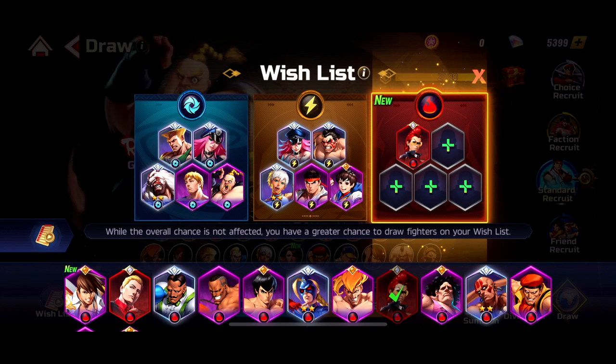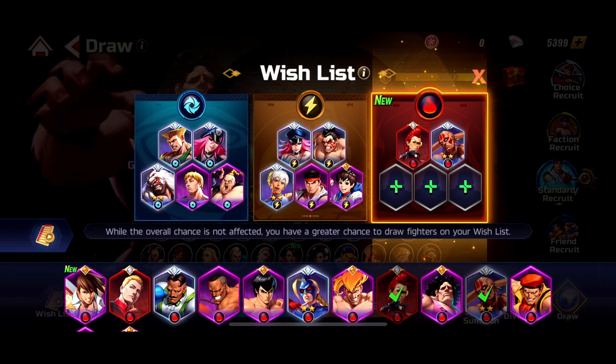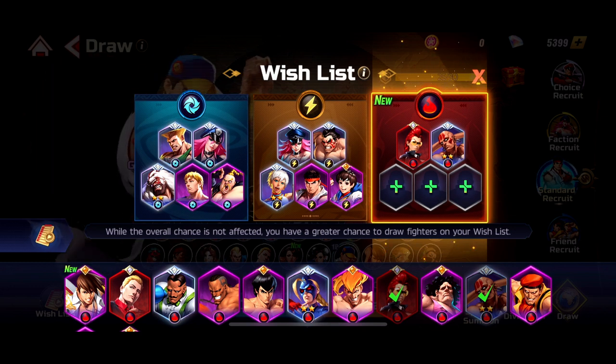Guile gets you maybe a little bit further and faster than C Viper because his kit is completely perfect. You have also another carry which is Dhalsim. So you can pick between Viper — if you have Guile as a main carry and need to pick between Dhalsim and Viper, I suggest Viper. But if you want to build Dhalsim, also build him. He's a great carry. The only downfall for him is he's so squishy and he lacks speed.